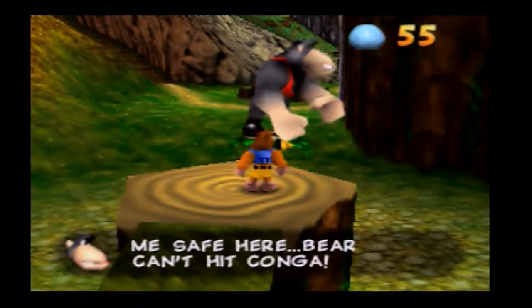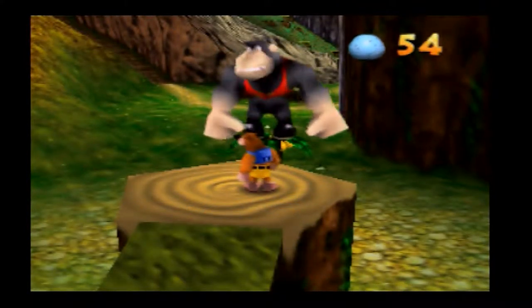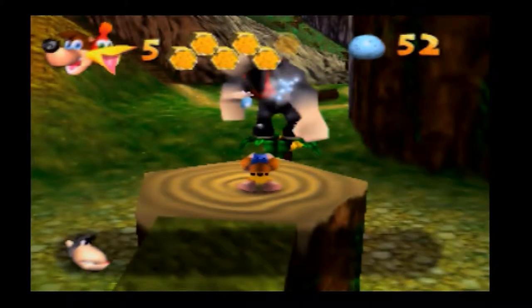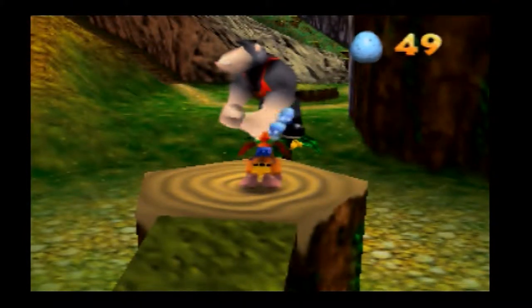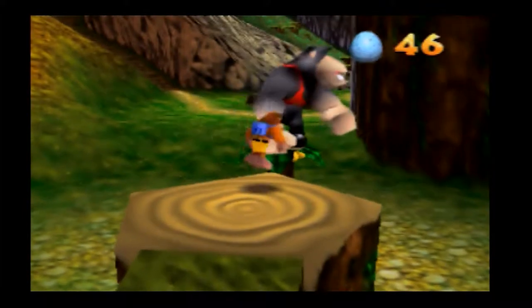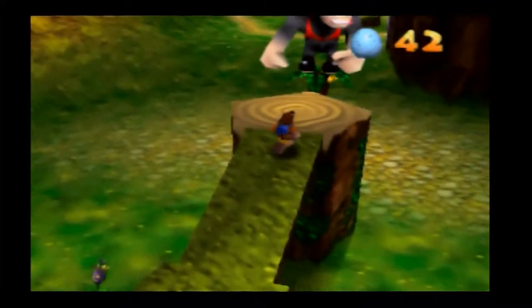We gain access to the first of the powers we can use. Hold down the Z button and press the C button up and you'll be able to shoot an egg out of Kazooie's mouth. You can press C back as well to shoot it out of her rear end, which sounds extremely painful. Essentially what we need to do is shoot the eggs at this monkey Konga until she dies.